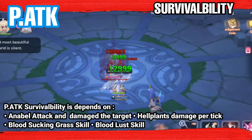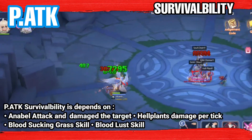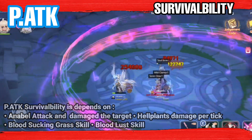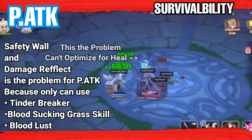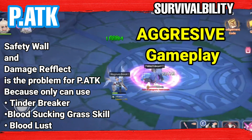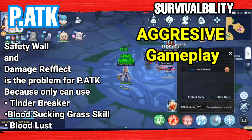Physical attack type survivability depends on Annabelle's damage to a target, Helpland damage per tick, Bloodsucking Grass skill, Bloodlust skill, and Demonic Fire if there's no damage reflect. But physical attack type has weaknesses when fighting Safety Wall, Barrier, and physical damage reflect, because this type can only use Tinder Breaker from Annabelle's manual skill, Bloodsucking Grass, and Bloodlust skill. So playing this type requires aggressive play and preparing to eat anti-dead blow foods.